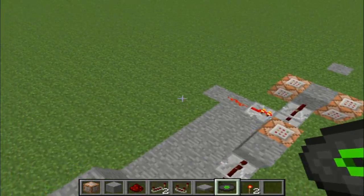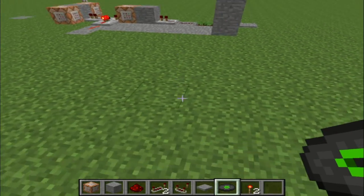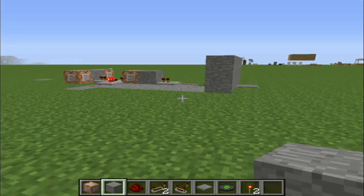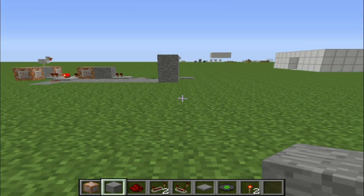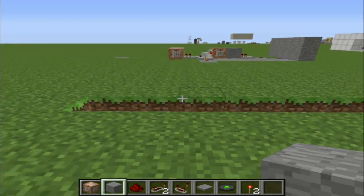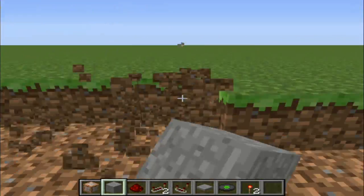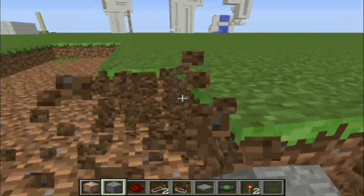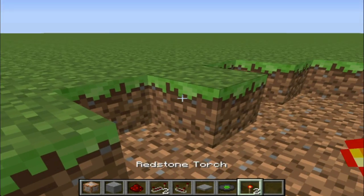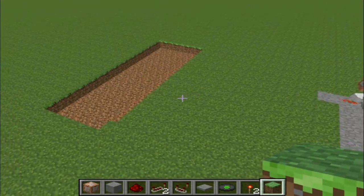I'm going to show you how to make it. I keep changing the way I make it because I totally forget sometimes, so if I have to check back, just don't kill me for it. First I'm just going to break some grass to make way for the machine. I need to get rid of some stone over there because I didn't replace it with grass.